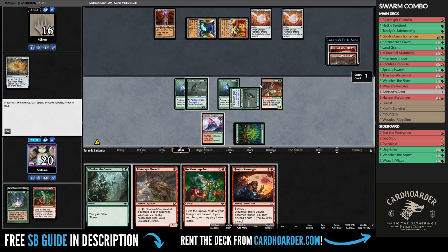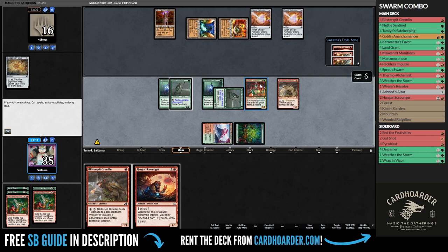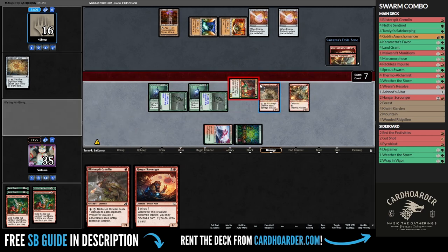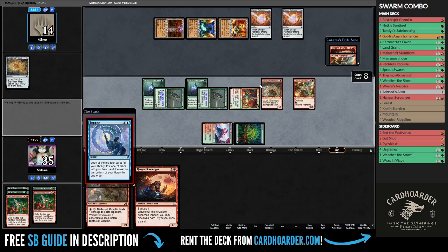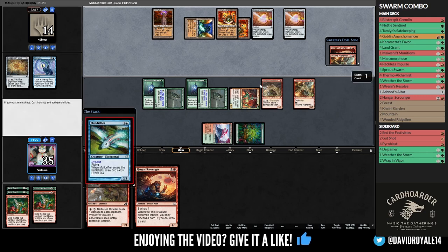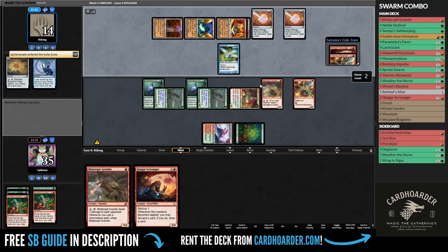This is why I decided to cast a no-value spell with the storm, just to untap our Needle Sentinels and be able to cast a Directly Impulse that revealed a Thermo Alchemist. This is huge, as now I have infinite damage if I find Sprout Swarm. And at worst, we can just try to ping them for a bunch every turn. Despite our opponent having access to all the mana in the world, this deck's surprise factor is essential, and tapping out against it is bad news.